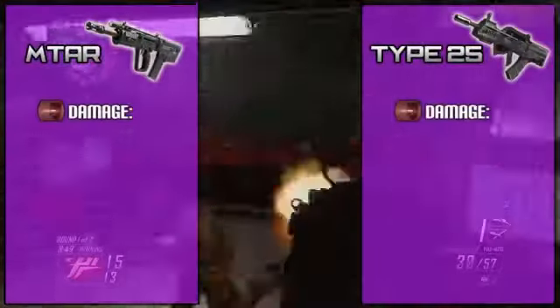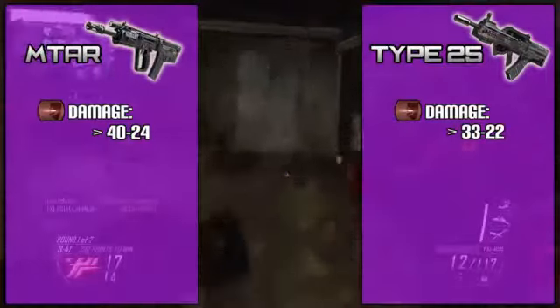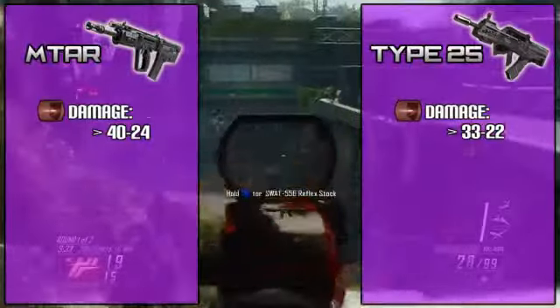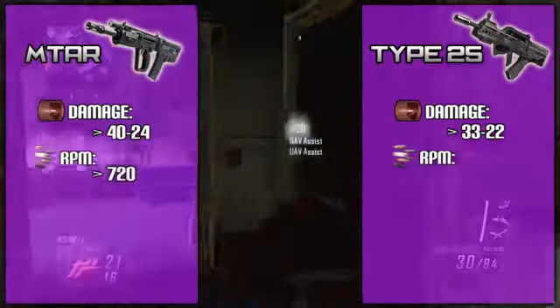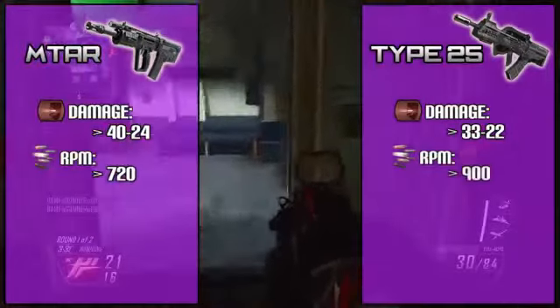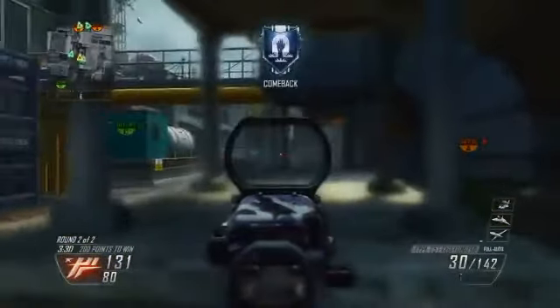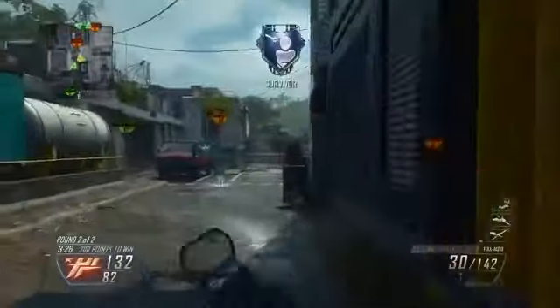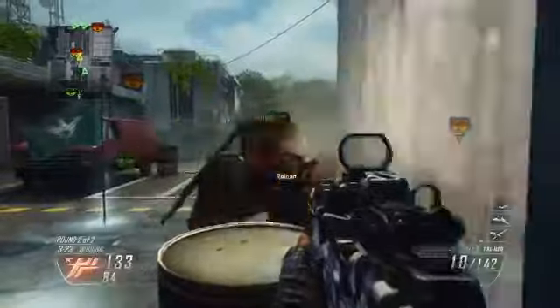Starting off with damage: the MTAR has the edge with 40-point damage, while the Type 25 has around 33-point damage. That means the MTAR has the ability to take out enemies with three bullets while the Type 25 does not. But like most high-damage weapons, the rate of fire takes a dip — the MTAR has 720 RPM while the Type 25 is around 900 RPM, plus or minus 10. Taking all that into account, the Type 25 feels like it kills slightly faster at medium to long ranges, but up close if you can land the first three bullets with your MTAR, you can drop an enemy really fast — just as fast as an MSMC.